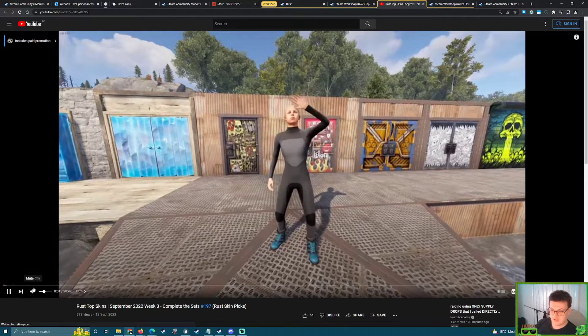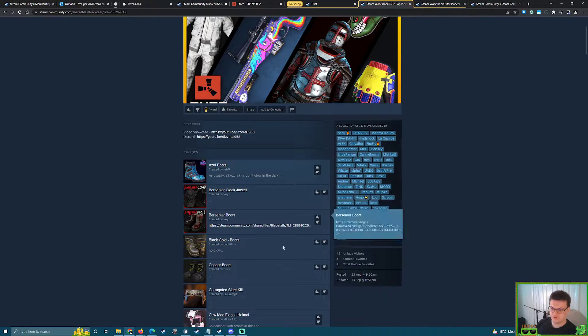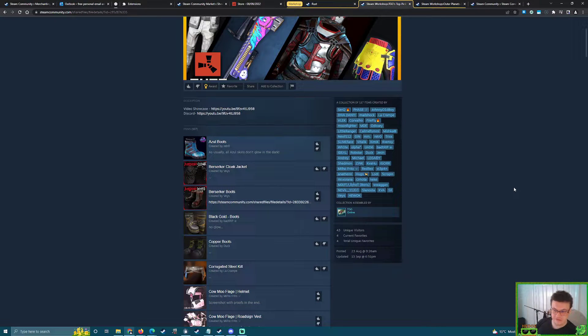Mr. TGG also has a video — definitely recommend giving that a watch to get a good idea of what's out. Every single skin appearing here will most likely be part of a popular set over the past one or two years. Immediately I can see Azul Boots — do you remember the joke we made last year? We very randomly got a pair of Azul Gloves, so I wouldn't be surprised if we see the Azul Boots accepted this year to carry on that joke.